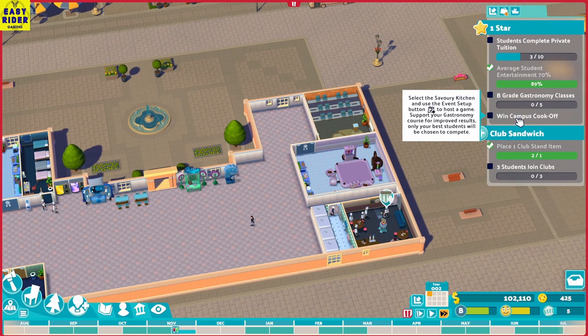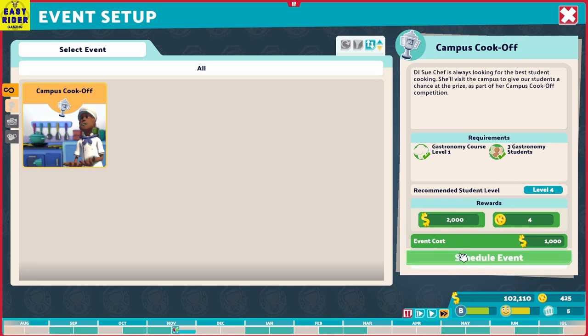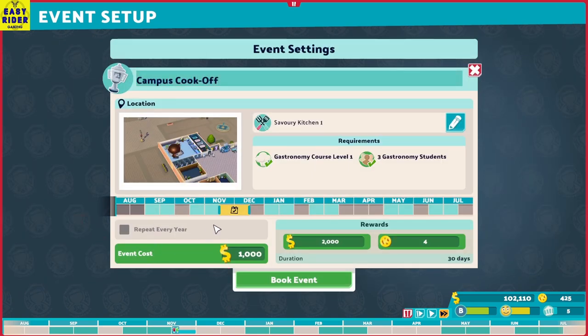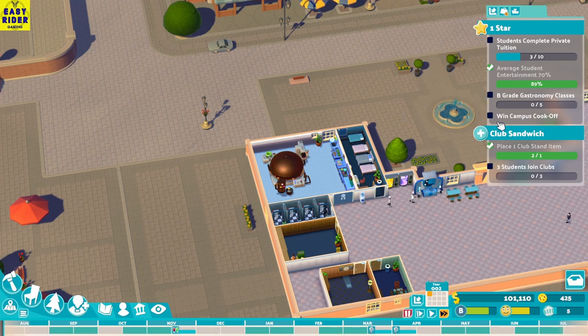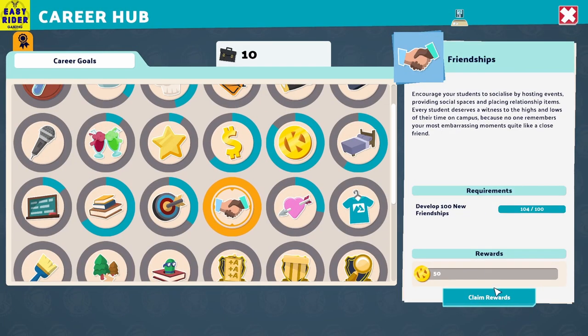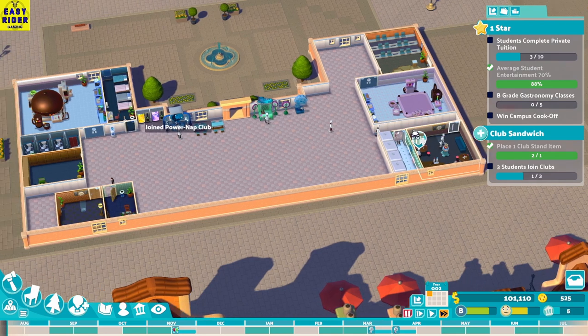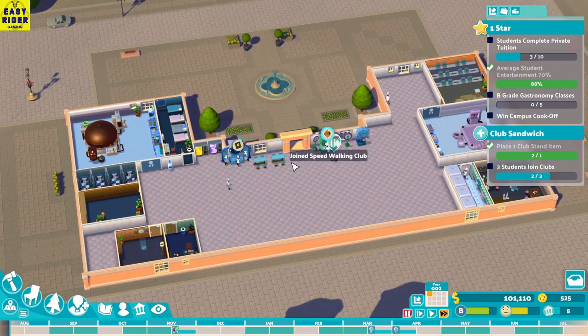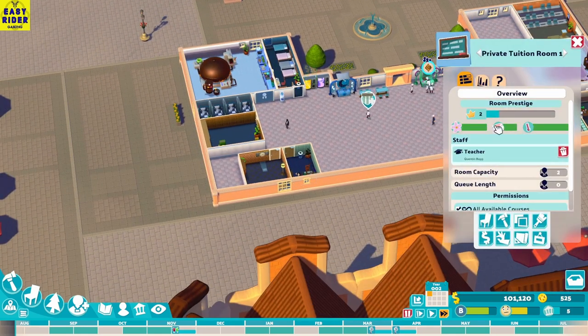We need to win the campus cook-off — select the savory kitchen. We need to set up a campus cook-off event. Let's schedule it for March and April when we have free time — we can repeat it every year. Let's start the game. We have some rewards to claim — playing friendship and scientography or whatever. Student entertainment is through the roof; they are enjoying their college, they love it. Maybe I need to copy this room.